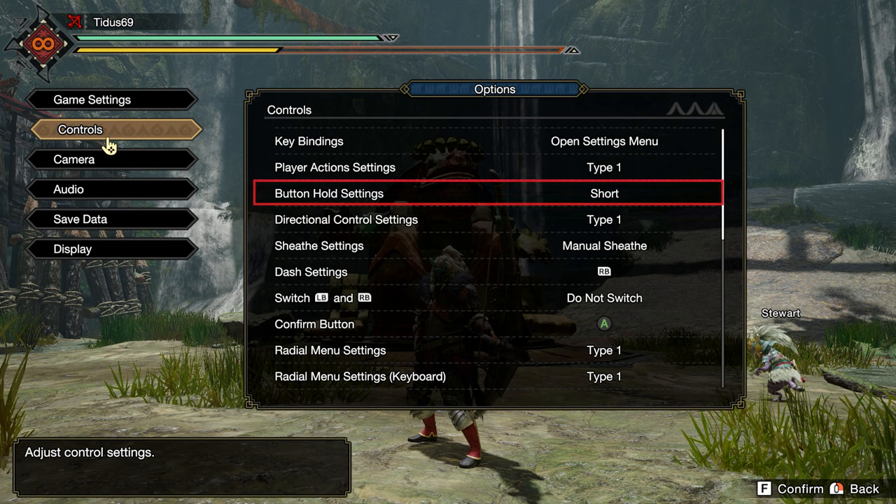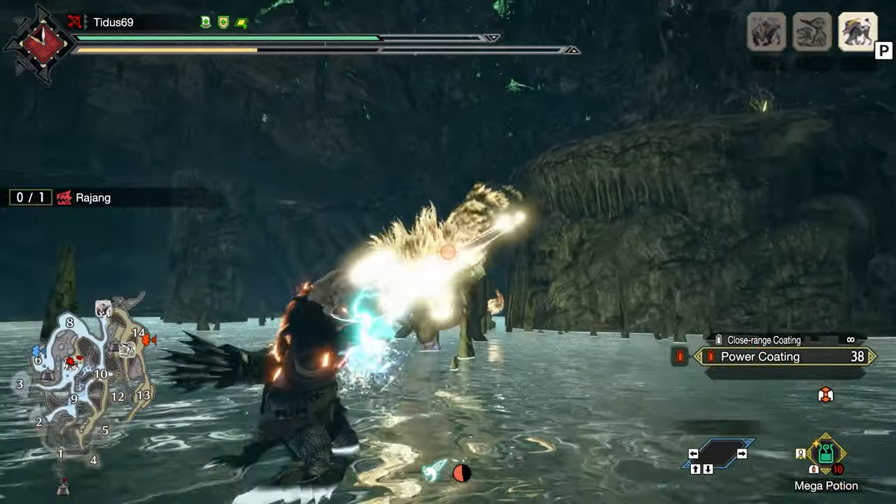One more thing: if you go back to controls, go into button hold settings and put it to short. This will allow you to use the map and all the buttons that you normally have to hold — you can just press the button once and it will activate.